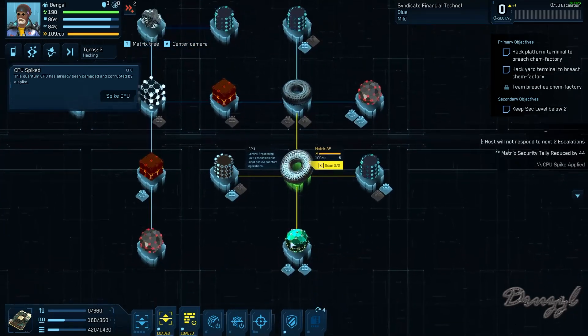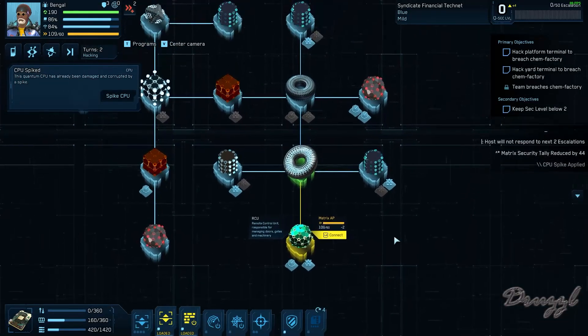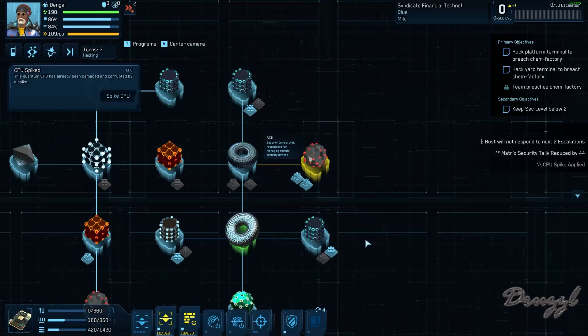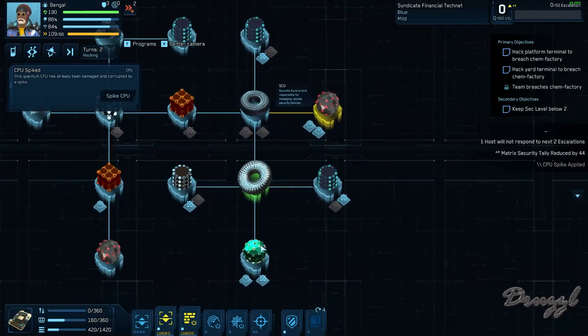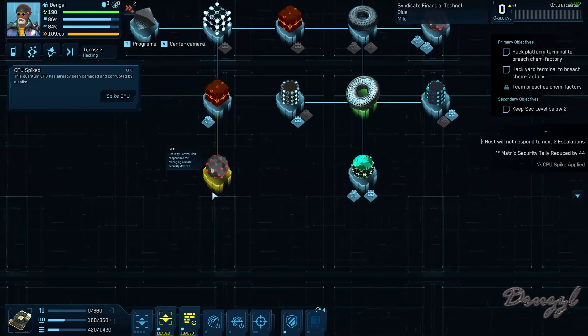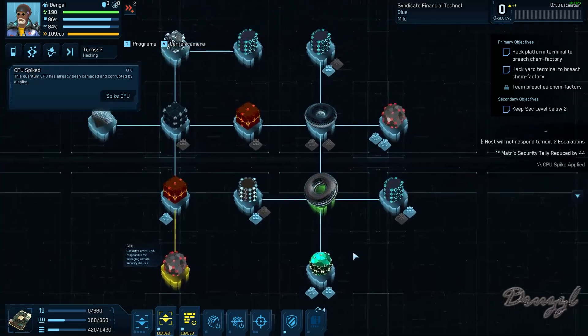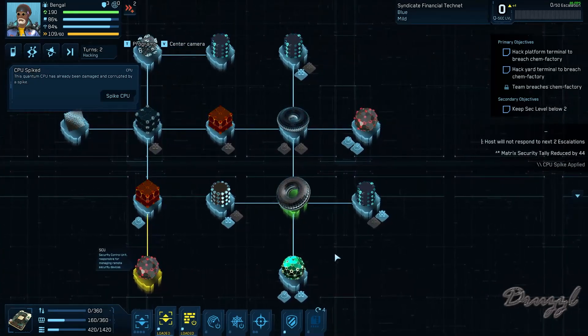That's all right. So we wanted to see what this is — oh yeah, that's the remote control unit. Security devices: doors, gates, and machinery. Remote security devices — okay, I may need to look at both of these.